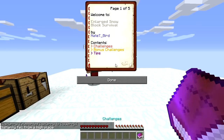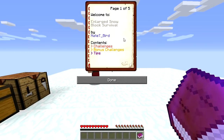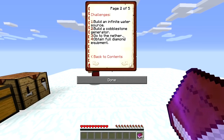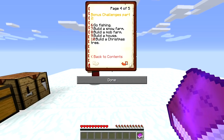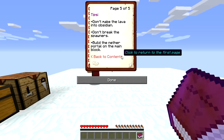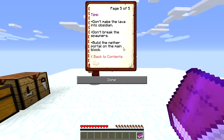There are like four challenges. Let's see the challenges — read it all. Welcome to the enlarged snow block survival. Challenges: one, build an infinite water source; two, build a cobblestone generator; three, go to the nether; four, obtain full diamond equipment. And there's also a bunch of bonus challenges — 10 bonus challenges! Tips: don't make the lava into obsidian, don't break the spawners.